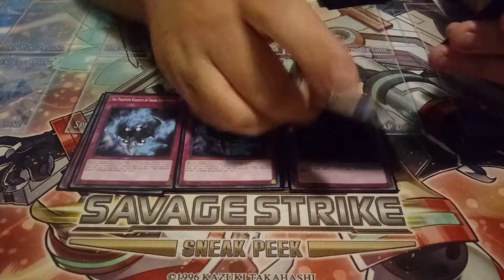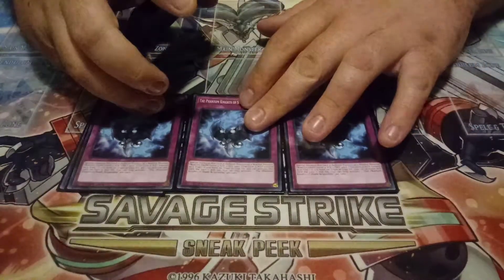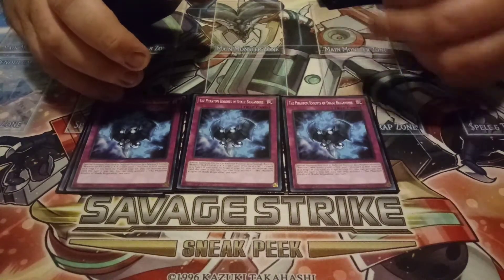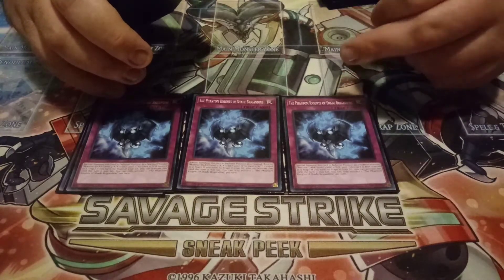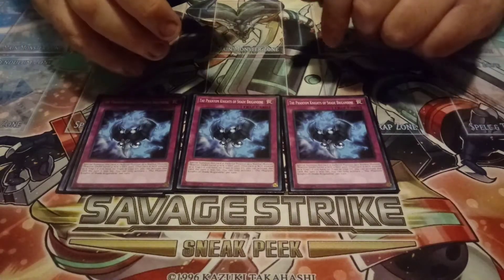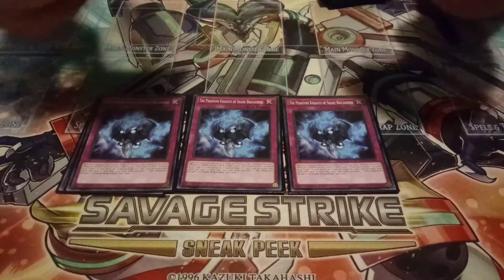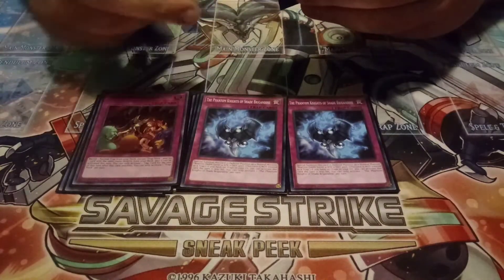Then three of the best trap, which is Shade Brigadine — really good extender. It's just absolutely nuts with Sarah if you open it. Basically, a Trap Trick with this basically gives you Sarah and a free Rank 4, or Calaris if you wanted to, because Alamaris is a thing.